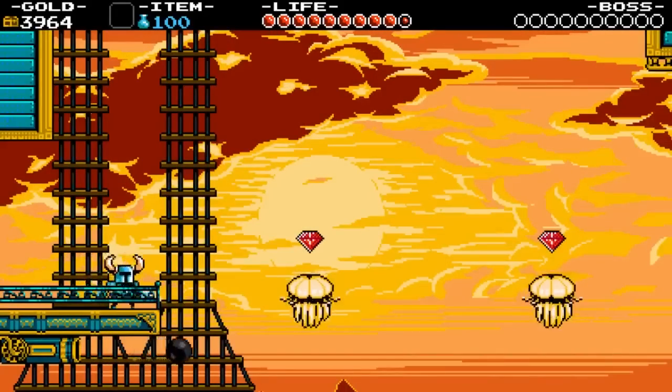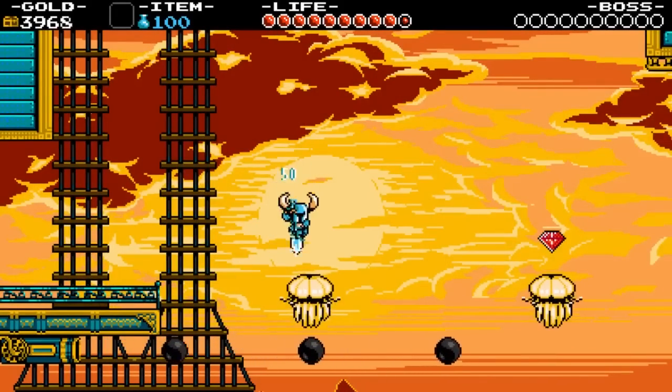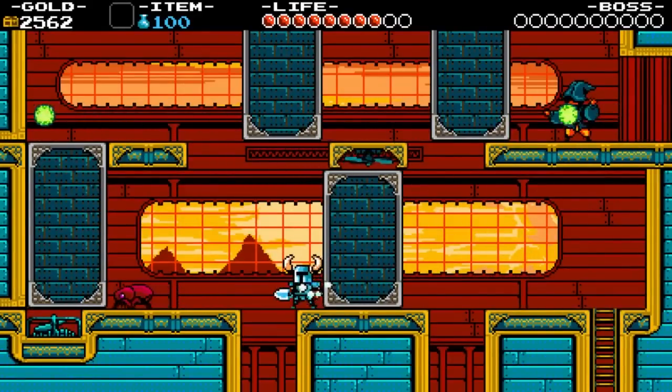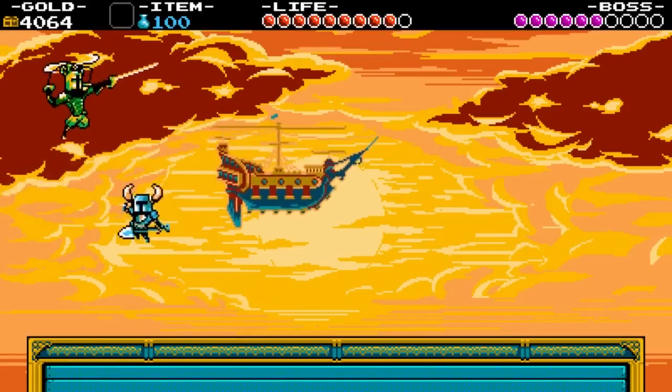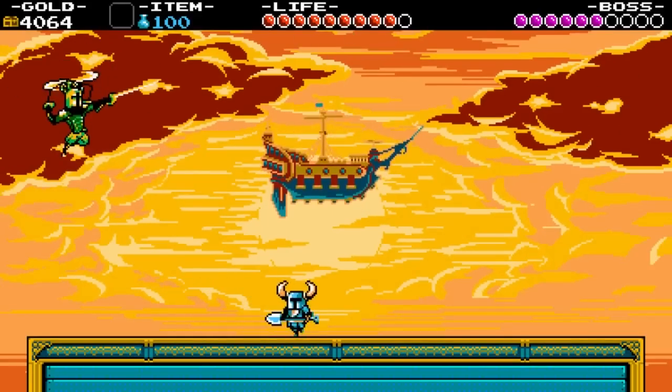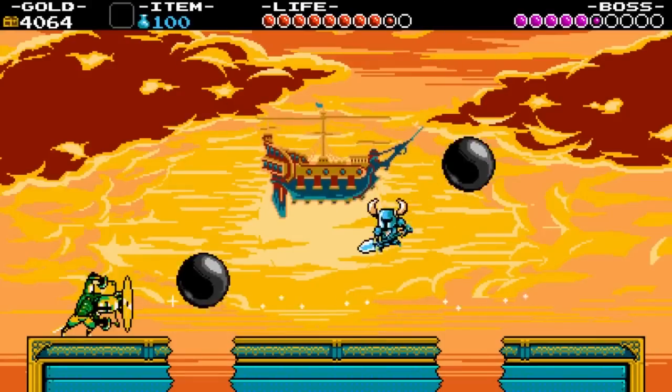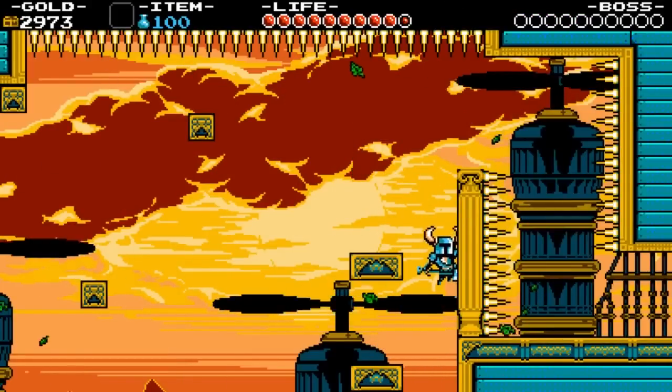After a few playthroughs it was clear that it had to be Propeller Knight's stage: the Flying Machine. I'm not one to talk about thematics much, mostly focusing on physical attributes of level design, but I just can't pass up the all-encompassing romantic atmosphere of the Flying Machine — the warm color palette, the adventurous and exotic music, and damn, just look at that sunset.